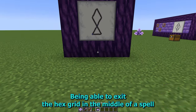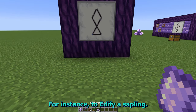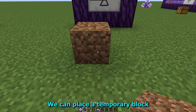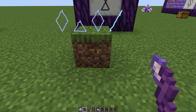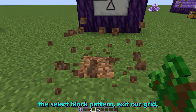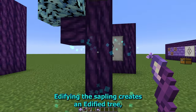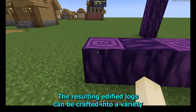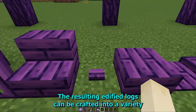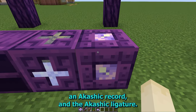Now let's try one more spell. Being able to exit the hex grid in the middle of a spell is helpful if we want to affect entities rather than blocks. For instance, to edify a sapling, we can place a temporary block, quickly do the select block pattern, exit our grid, replace the block with the entity we want to affect, and cast that portion of the spell. Edifying the sapling creates an edified tree, which can have one of three randomly selected leaf colors. The resulting edified logs can be crafted into a variety of decorative planks, and also into an Akashic bookshelf, an Akashic record, and the Akashic ligature.